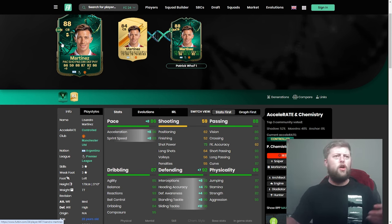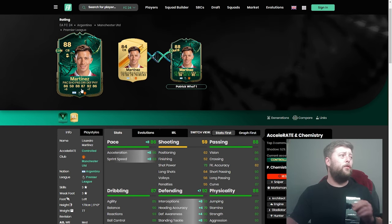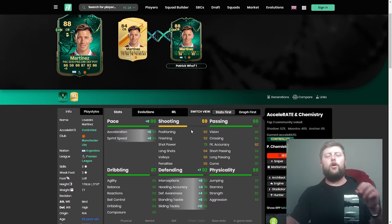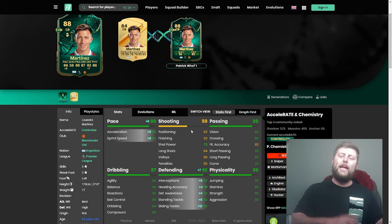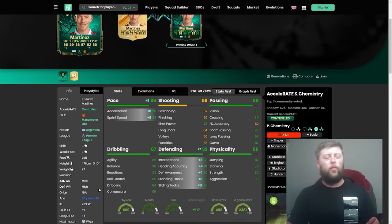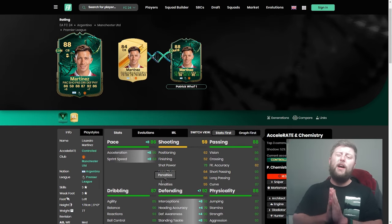We've seen some bronze and silver cards reach 96 rated already — that is phenomenal. If we could get a weak foot, a play style plus, and a little upgrade, this card is going to be incredible. He's great height for a CDM, passing is going to a next level — it's the free kick accuracy that's dropping everything, which I'm fine with. I'm quite happy to just keep him as a CDM. The only drawback is if you don't play with a CDM role in your current team. I play with two center mids — I put him on center mid with stay back whilst attack, cover center — that's going to work an absolute dream. He's got medium-high work rates, good enough in terms of a midfielder. Let me know down below who you're going to pick in Patrick Hu, and I'll catch you all for the next one — peace.